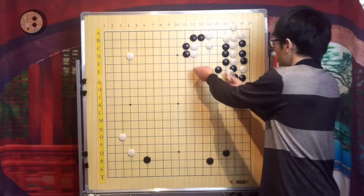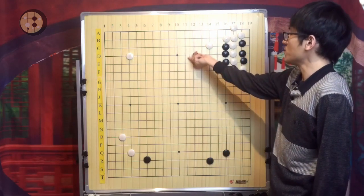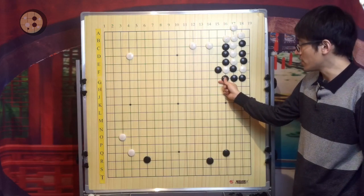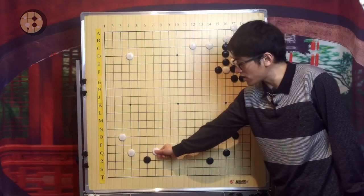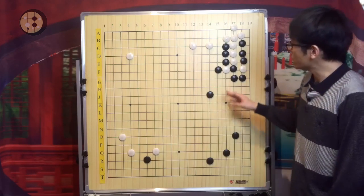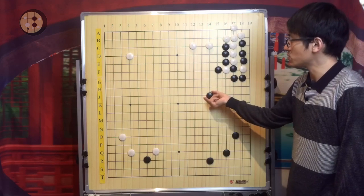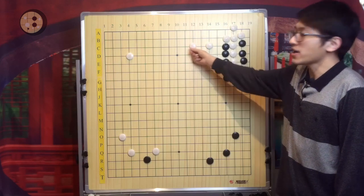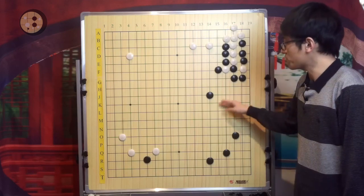If White doesn't play the ladder breaker — let's say White protects by playing here or here — Black will not spend one more move here. Black will probably play something like this or try to defend the corner again. If White plays the ladder breaker in the future, Black will make something like this to make the right-hand side very big, which also improves Black's efficiency a lot. The difference between capturing cleanly and playing this move is that capturing cleanly reduces the aji, making it easier for Black to attack. But if White protects, Black no longer needs that aji and can protect in a more efficient way to develop the right-hand side.